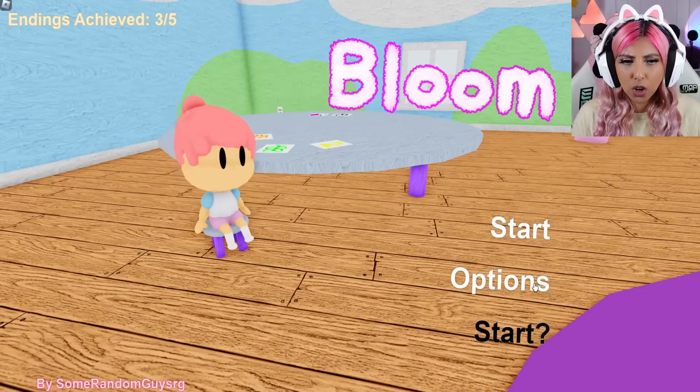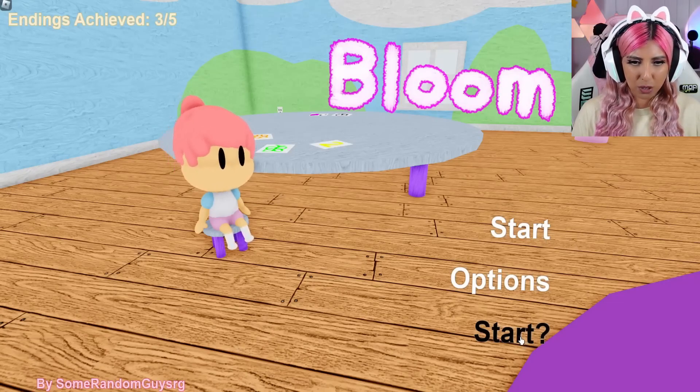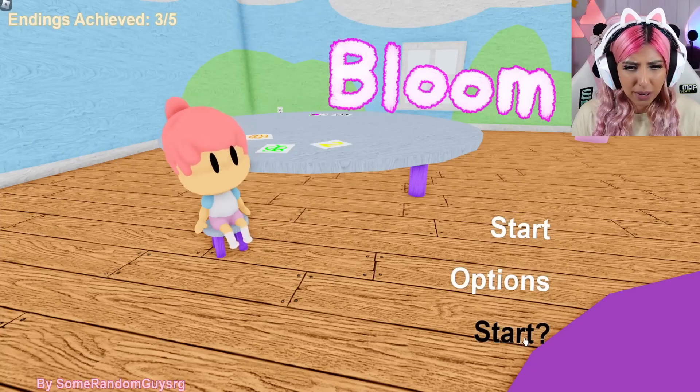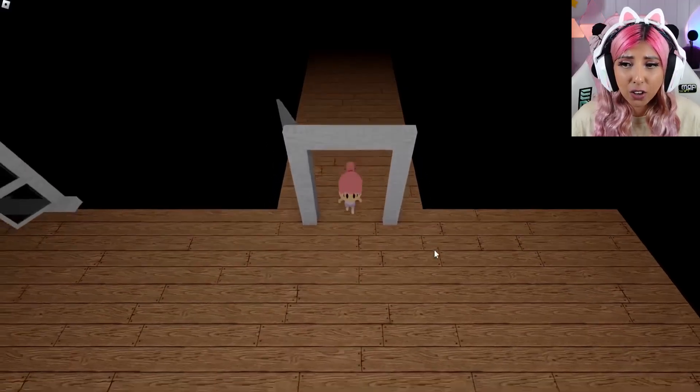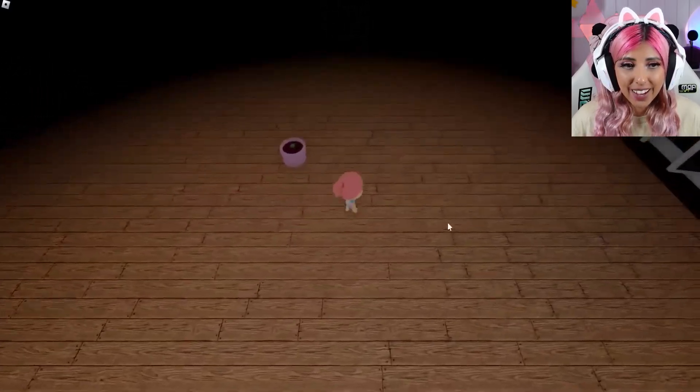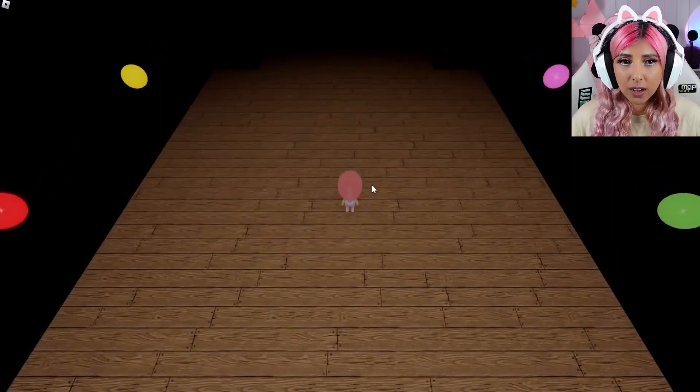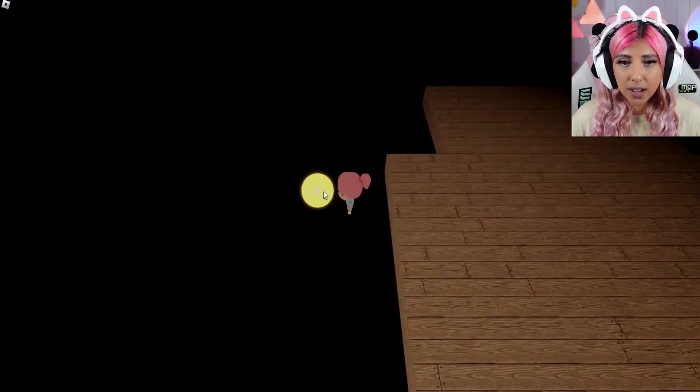I have 'start,' 'options,' and 'start' at the bottom — this is a new menu item I've not seen before. 'Start?' with a question mark — we're going to have to check this out. We're back in the dark hallway. I hate it here. Are we going to have to go back to those balls? Let's start with the yellow one this time. Maybe there's a certain order you have to do them in.